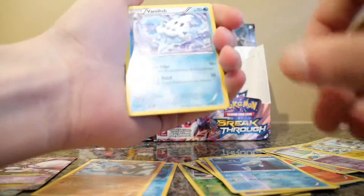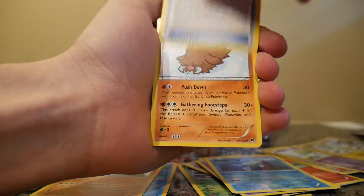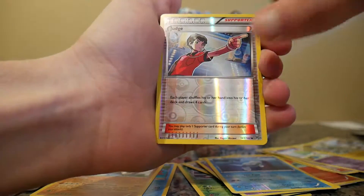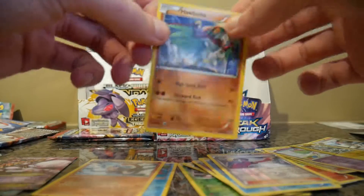Too cheap to turn on the heat. Vanillish, Assault Vest, Piloswine, Reverse Holo Judge, and a Regular Rare Hawlucha.